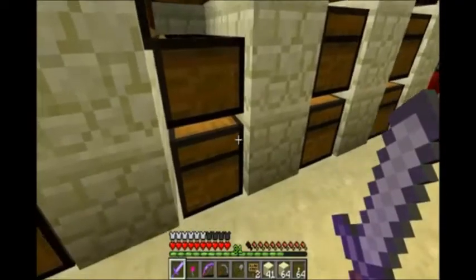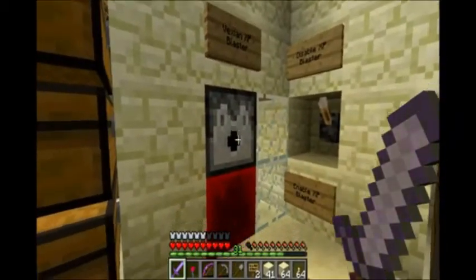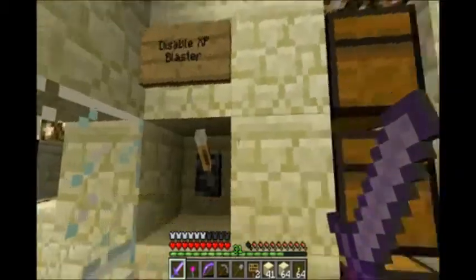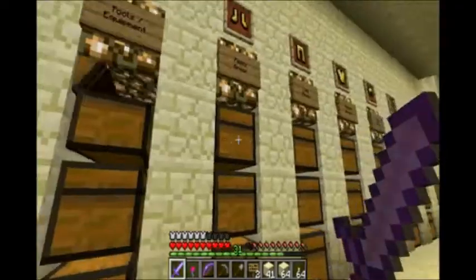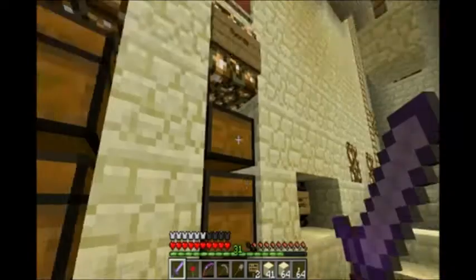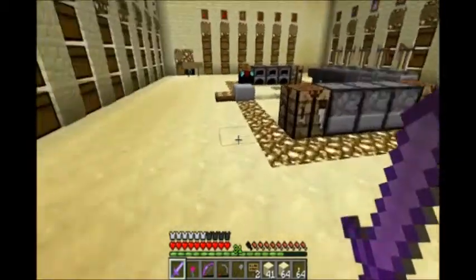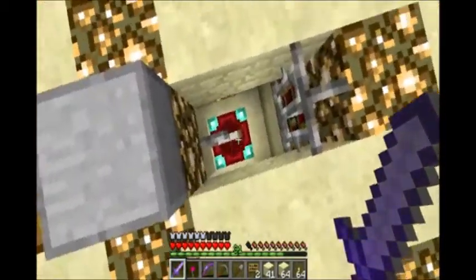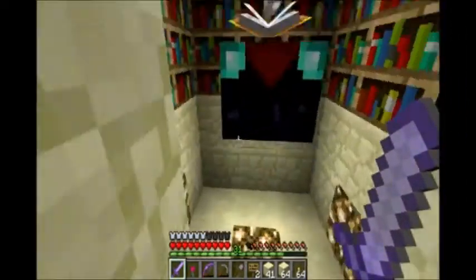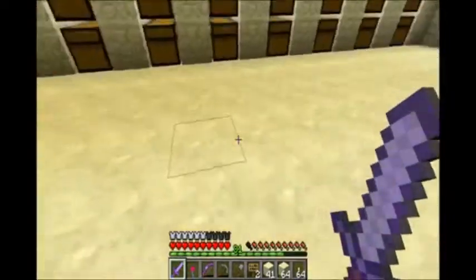Looks like no diamonds. That's a bummer. Any cool armor? No, no, no — basic equipment. Hey, what's this? What the heck — down the hole! Look at that: bookshelves! I can get a high-level enchantment soon. Alright, cool.